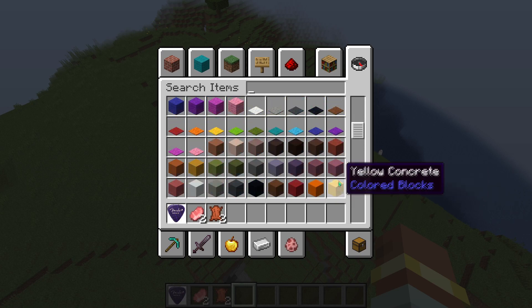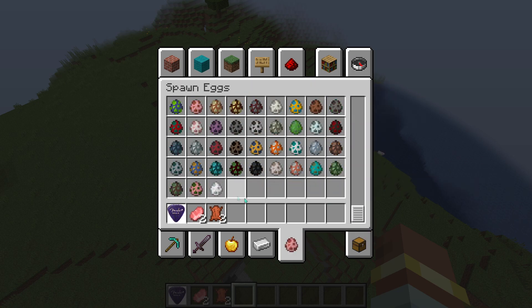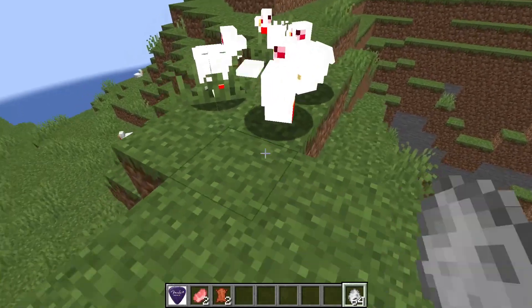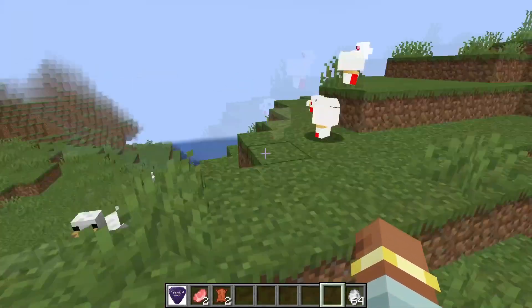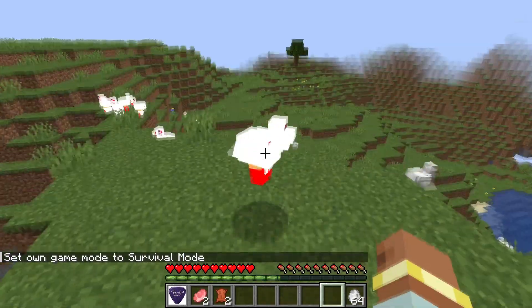You know what? Let's get a normal... I'm going to say, let's spawn some chickens, okay? We're going to spawn some normal chickens. Let's see these chickens. You can see they're really nice. They're really nice chickens. They're pretty nice.